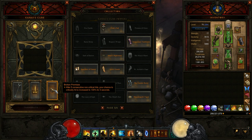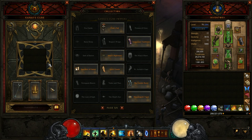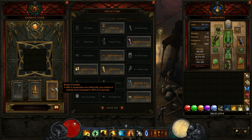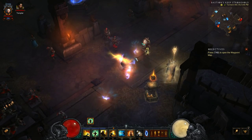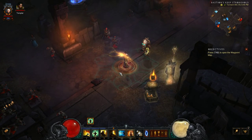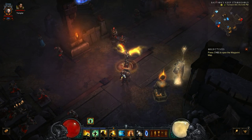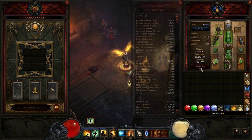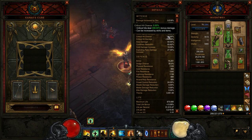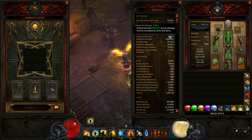The most important part of this build — the non-critical hit version — is the ring Broken Promises. After five consecutive non-critical hits, your chance to critically hit is increased to 100% for three seconds. So every single one of those 14 Seven-Sided Strike hits is going to crit at 100% crit chance during that proc window. As you can see, I have only 5% crit chance — just the base — and none of my gear has crit chance on it.